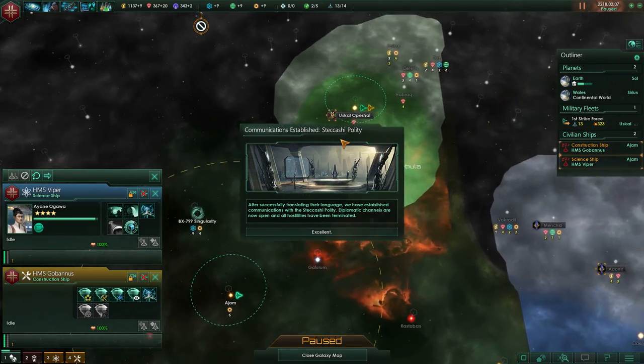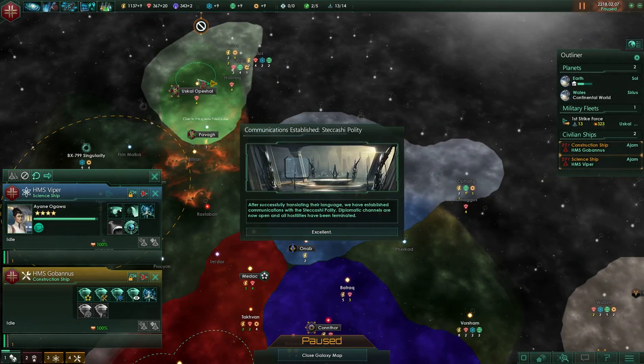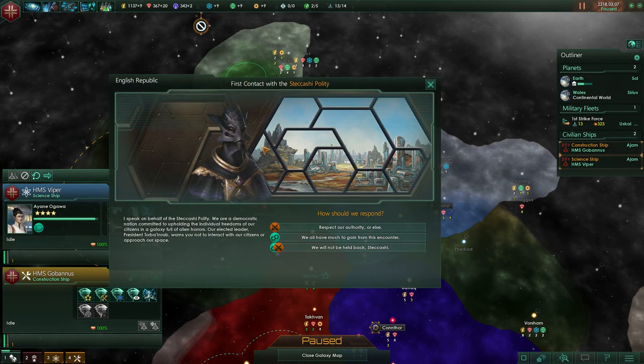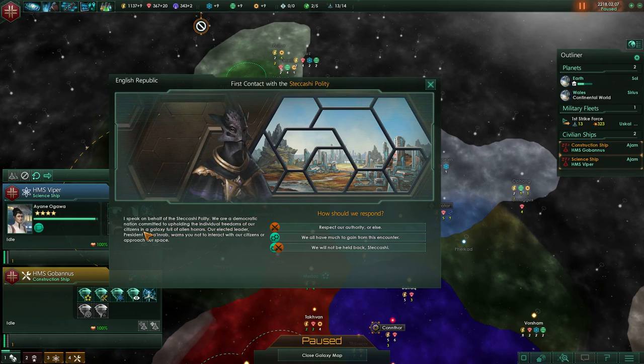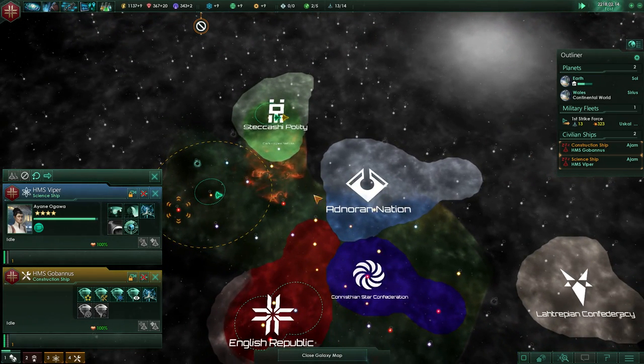Alright — the Stakashi Polity, I think it's just those two. Rapidly translating their language — established communications, channel is now open, hostilities have been terminated. First contact with Treebeard: 'I speak on behalf of the Stakashi Polity. We're a democratic nation committed to upholding the individual freedoms of our citizens. In a galaxy full of alien horrors, our elected leader President Tobar Inrab warns you not to interact with our citizens or approach our space.' We'll be friendly for now and they're going to protect us.